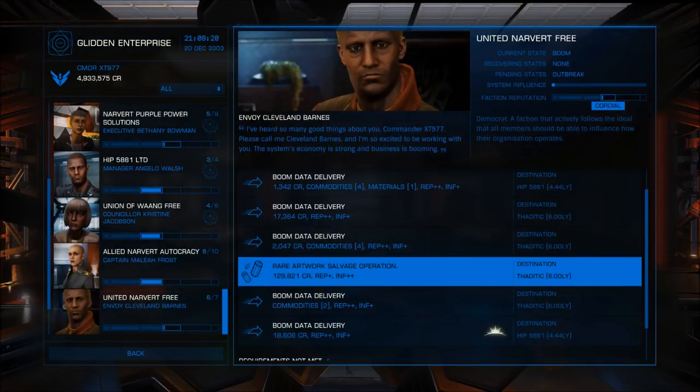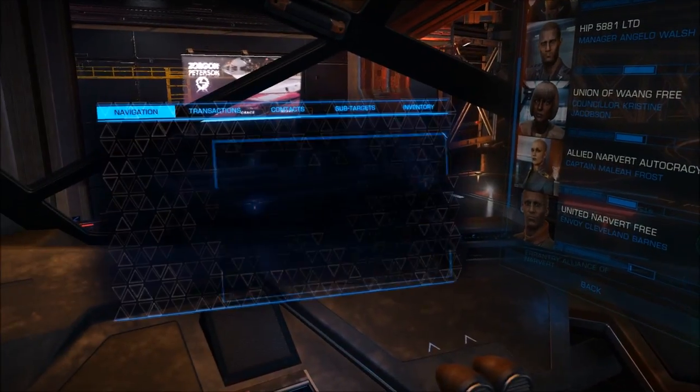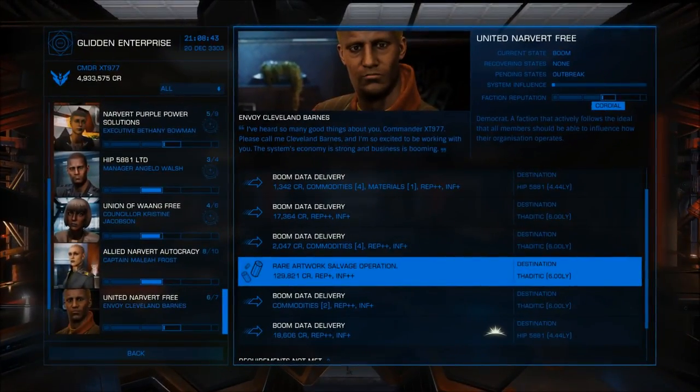Rare artwork salvage operation — similar to the assassination missions. You have to find missing rare artwork in the Thadidic system. Take the mission, go into Thadidic, honk the horn or scan the beacon, and it gives you a target area. Stay in supercruise at a fairly low to medium speed, looping through the area until a mission critical signal source appears. Drop down and scoop up the artwork. Pirates will probably drop in right after you do — you can scoop under fire, wait for them to scan you, or engage them first while you have the element of surprise, then scoop the artwork.